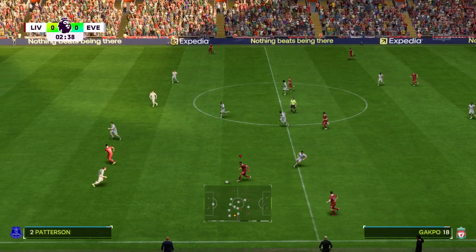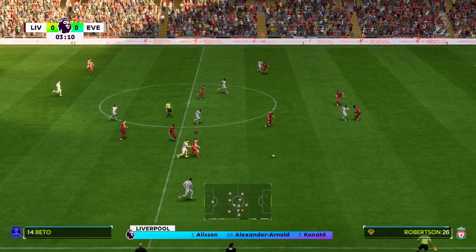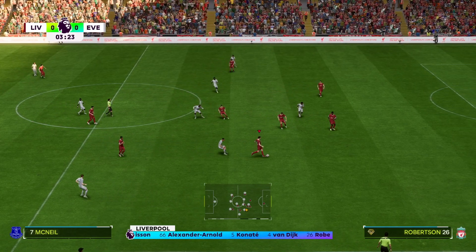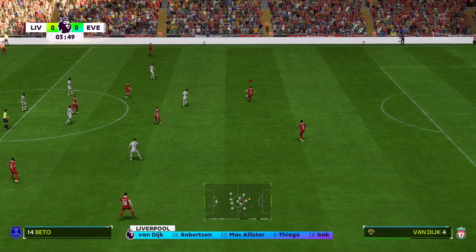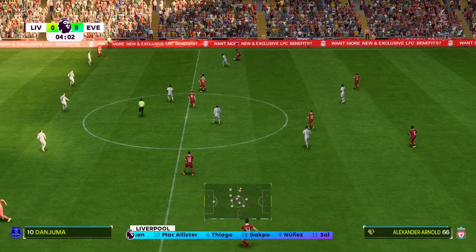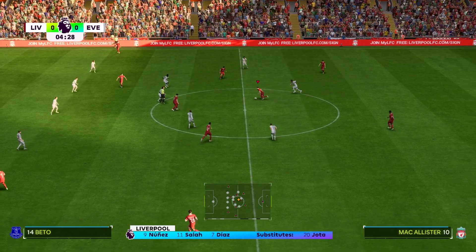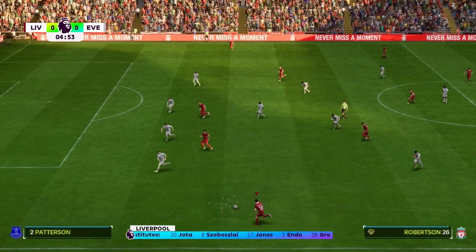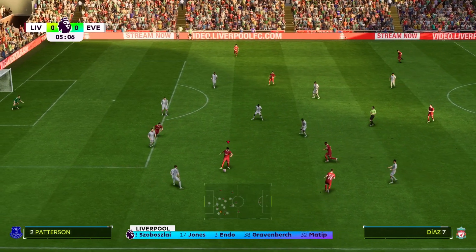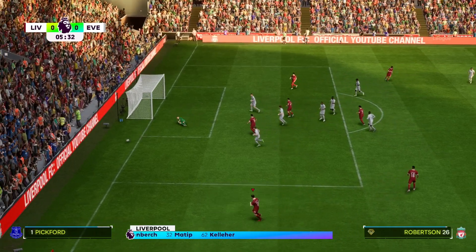Let's take a look at the Liverpool starting 11. Alisson begins in goal. Andrew Robertson starts with Trent Alexander-Arnold in the fullback positions, and in this tactical setup they have just the one player in attack. Here's the team for Everton — Jordan Pickford is the keeper. Abdoulaye Ducouré plays alongside Idrissa Gueye in central midfield, and the idea is to have just the one striker up there.